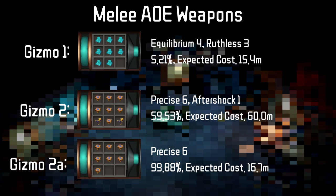On top of your main bossing melee weapon, you're probably going to want an AoE weapon for Slayer, which means you want Ruthless 3 on it to get the 7.5% DPS increase. There are two options for the second gizmo. If you don't care about using this weapon while bossing, feel free to just get Precise 6 as Aftershock won't do much when you're just slaying and it's one-fourth the cost.